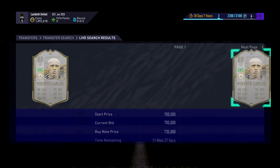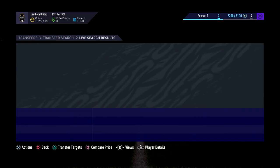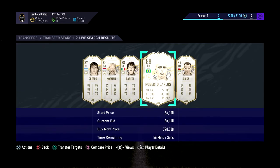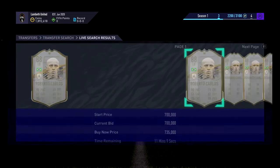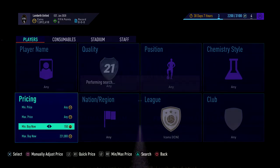We're just going through looking at different players — searching through, and you can see Giggs and Carlos are the only two there at the moment. It's early morning, only half past 10, so that might be why nothing's coming up. You can sit and do this, and if you get bored after like 10 minutes, you can go and do the other filter I showed you before, where you sit at the minimum Icon price. You can see the Icons have risen a little bit.